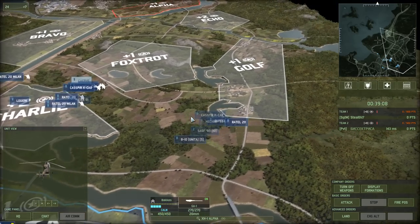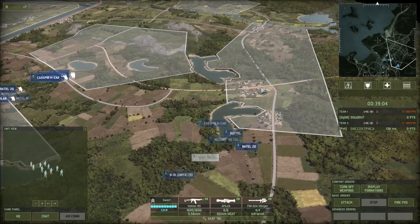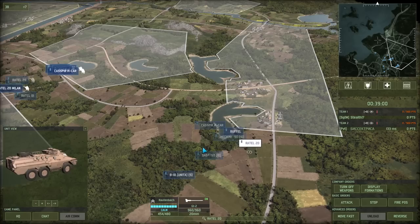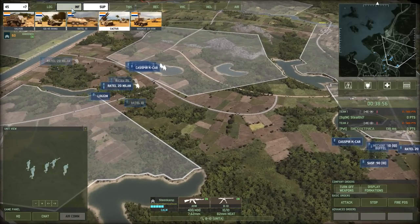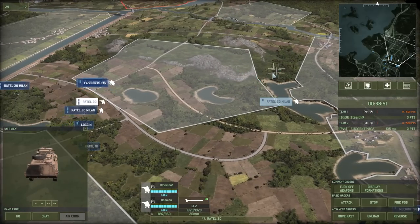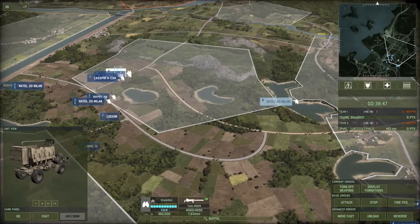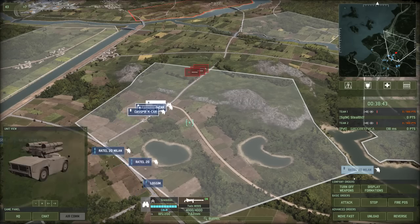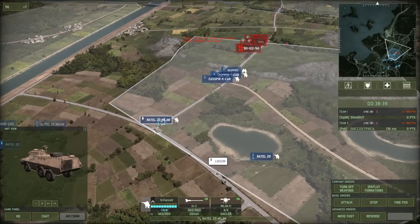Something doesn't quite go right because I have the sticky selection bug — I couldn't select a unit, and instead ended up selecting a lot of different units. Which means not only the Rattle 20 with the command infantry deployed, but some other Rattle infantry deployed as well. There's the SASF going over to that town. Rattle 20 Milans forward, Kaspers forward, Logim eventually forward, and the rest of the column as well. Mortar there. Calling in another Cactus, because I really do not want my Logim to come under attack. And we have a contact — plenty of contacts, in fact.